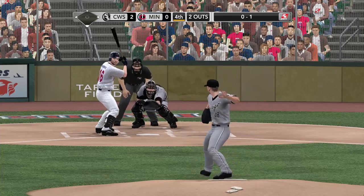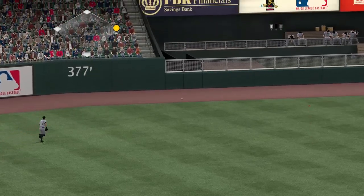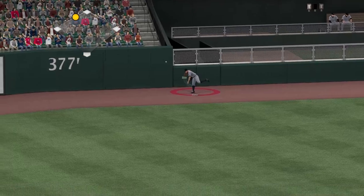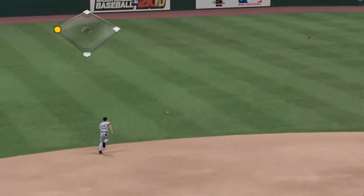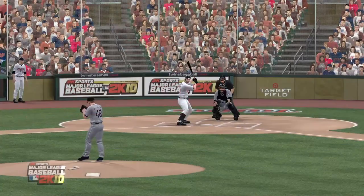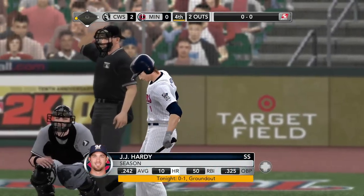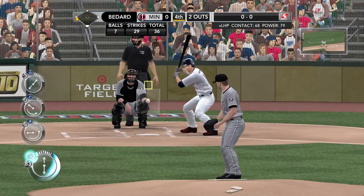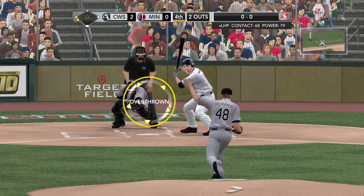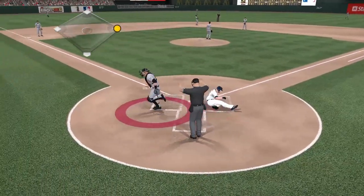No balls, one strike — here's Bedard. Into the alleyway — he'll likely get extra bases on this, all the way to the wall. Kubel going to third, gets in there — he is safe at third. That was hard to mark as a double, but great effort, took a chance and made it. Amazing thing is he was able to do it standing up. Hardy settles in, first pitch — ground ball towards second. Not in time, and he scores. Minnesota continues their offense.